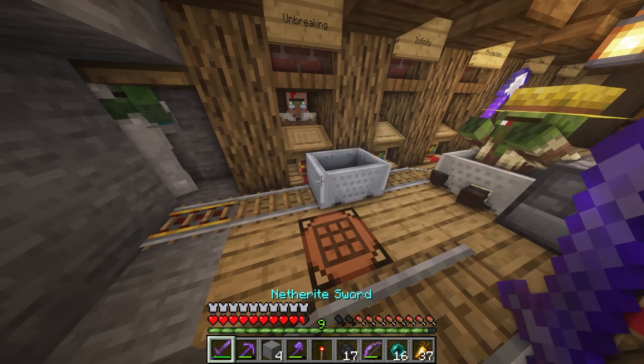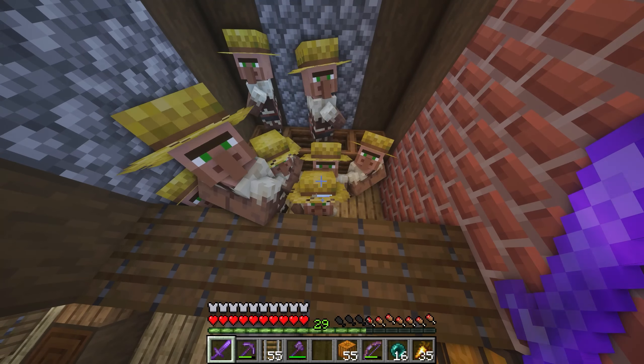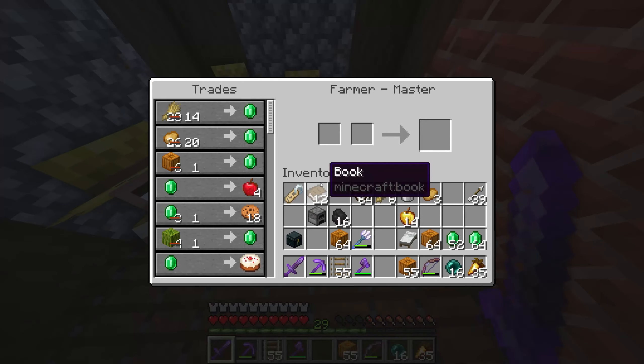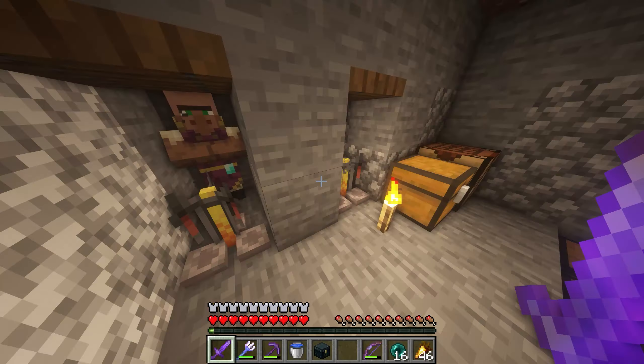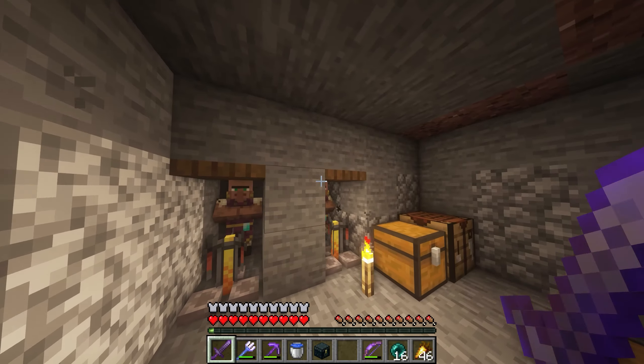A bunch of zombifying later, and we have got ourselves a bunch of very, very good deals. I zombified this one guy twice but it seems he doesn't go lower than 15 emeralds for a protection book. Over here I've zombified and upgraded a bunch of these guys' trades so I just get free money from pumpkins. I have realized this XP farm can barely even be called an XP farm — it is the slowest thing in the world.